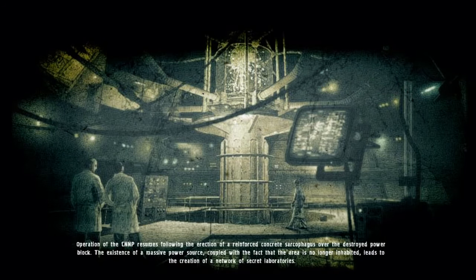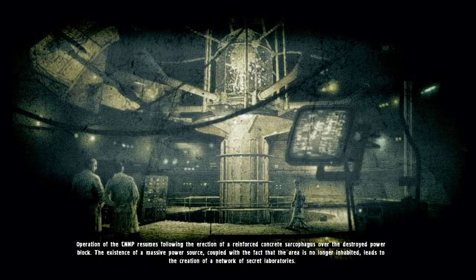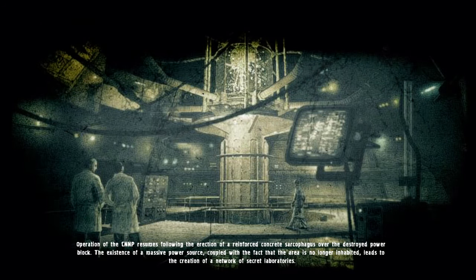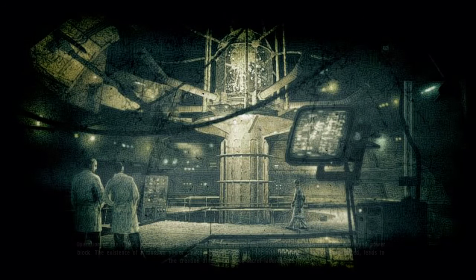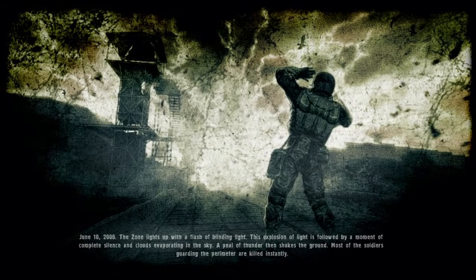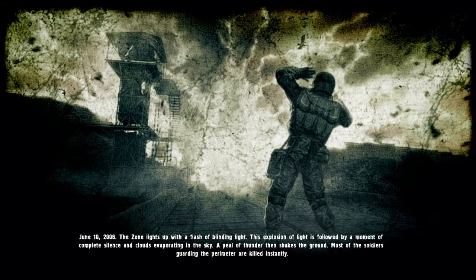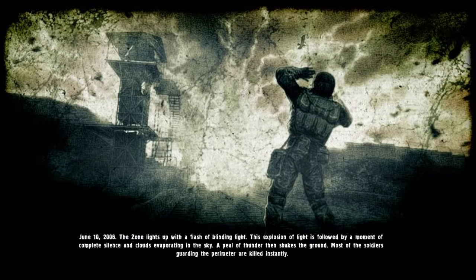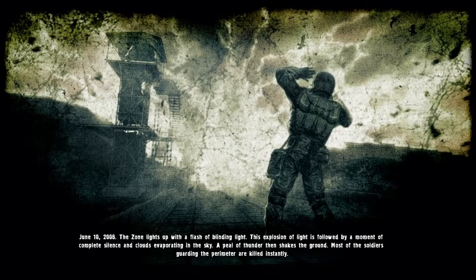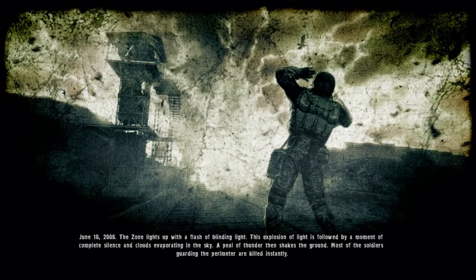Despite the disaster, the Chernobyl NPP continues to operate. The existence of the power station and the fact that the area is no longer inhabited leads the Council of Ministers of the USSR to set up a network of secret laboratories in the exclusion zone. On June 11, 2006, the exclusion zone lights up with a flash of blinding light as clouds evaporate in the sky. After a moment of complete silence, a peal of thunder shakes the ground, and most of the government forces guarding the perimeter are killed instantly.